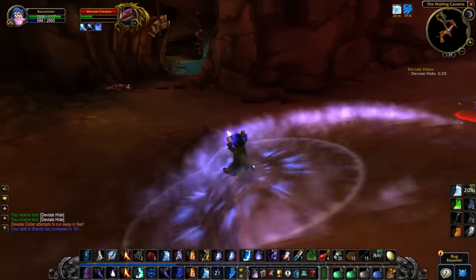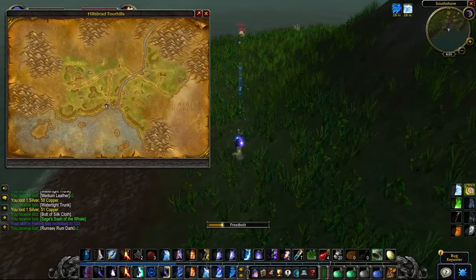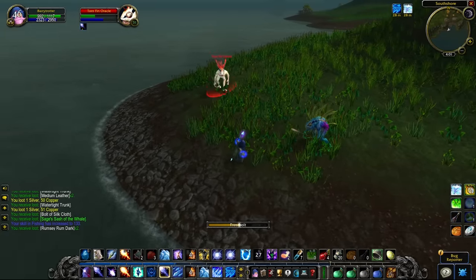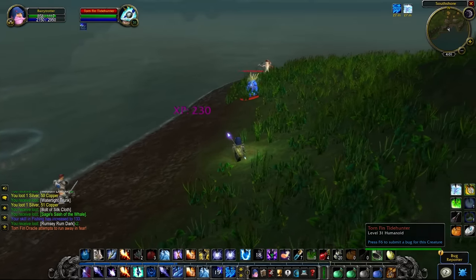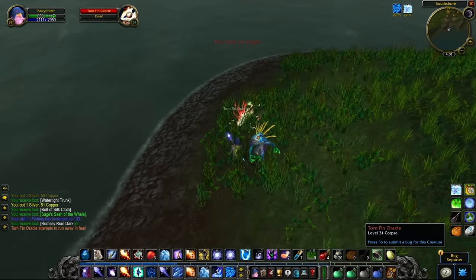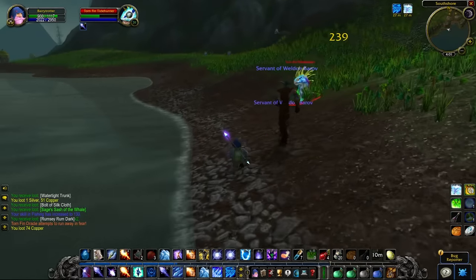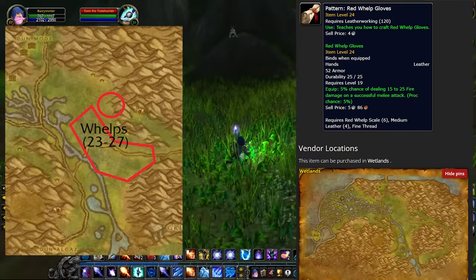In addition to the Deviant Scales from around and within the Wailing Caverns, another great farming source is Murlocs. You'll specifically be farming Slimy Murloc Scales, and you can find Murlocs in areas like Silverpine Forest or if you're Horde, and Westfall or Darkshore if you're Alliance — basically shore areas are great for farming Murlocs. By getting these scales, this is an important material for the Murloc Scale Belt and Murloc Scale Breastplate for Leatherworkers. Especially for Alliance, you can also farm Red Whelps in the Wetlands to get Red Whelp Scales, used for the Red Whelp Gloves in Leatherworking.